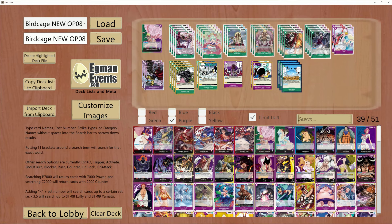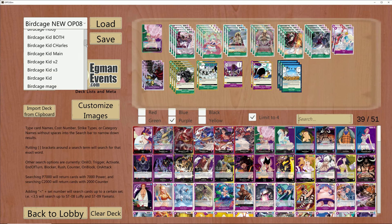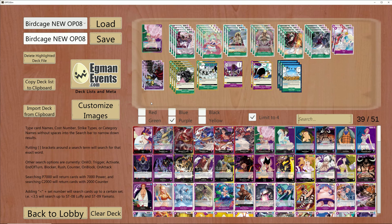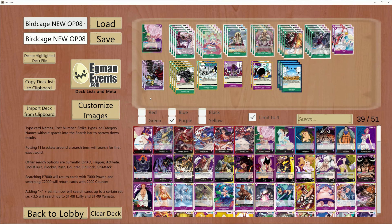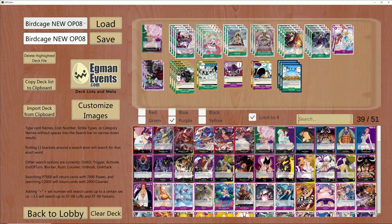With that being said, we have two spicy lists to go over today. One is going to utilize Electrical Luna. I've been playing around with this card quite often. At the end of the day, this is my favorite leader in the game and in the anime, so I'm going to play around with lists I can showcase and let you guys know what works. But when it comes to Dofi, Electrical Luna isn't as good in theory, on paper, or in practice as you would think.